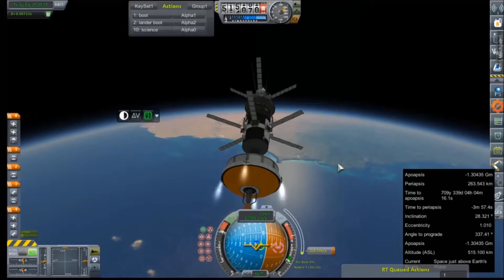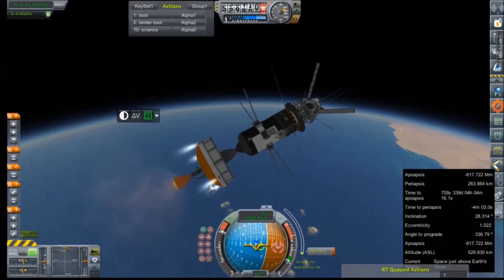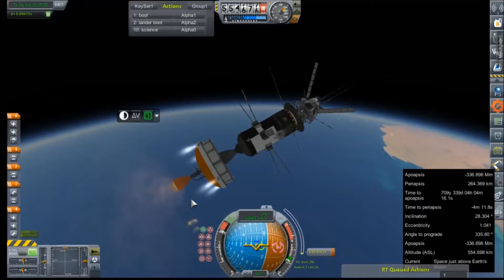Looks like we've finally broken free of Earth's sphere of influence, or at least have built up enough speed to do so. We've only got about 180 or so meters per second left in the burn, and 190 or so meters per second left in our stage, so the AJ-10 might be hanging around for a little while longer than anticipated. I'm not going to let that delta-V go to waste. It might be just enough to do a course correction.